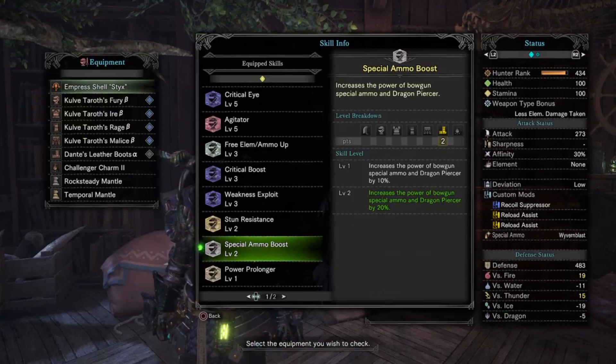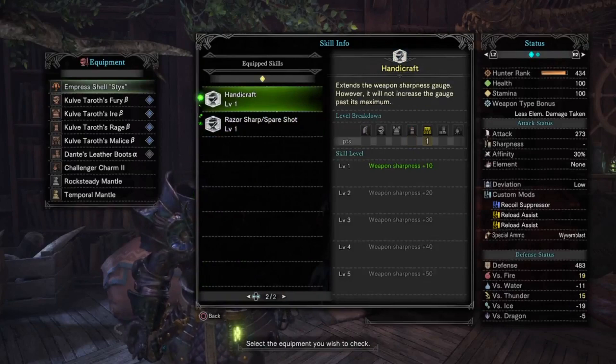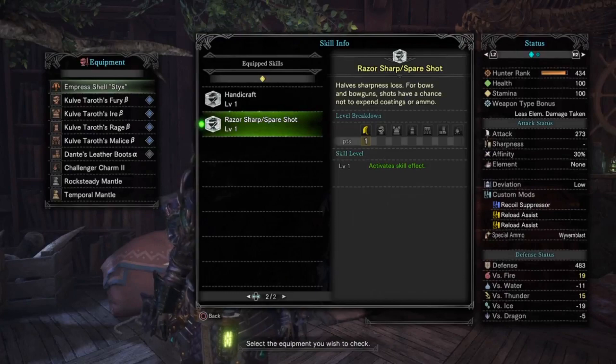Special Ammo Boost 2 is actually really handy. As I'm sure you noticed in the intro, those three wyvern blasts did about 1,600 damage — when everything goes off perfectly, go back and watch it, count it up, it's over 1,600 damage not including the slicing shot or the bombs. Go ahead and ignore Power Prolonger and the Handicraft, but Spare Shot — this is directly from the Lunester's light bowgun directly, and it's awesome.